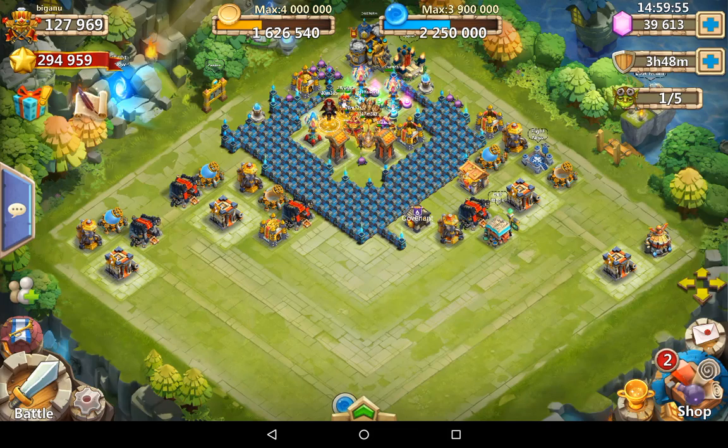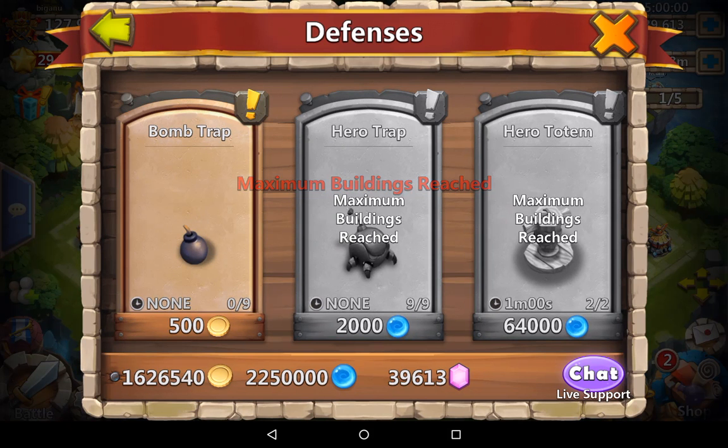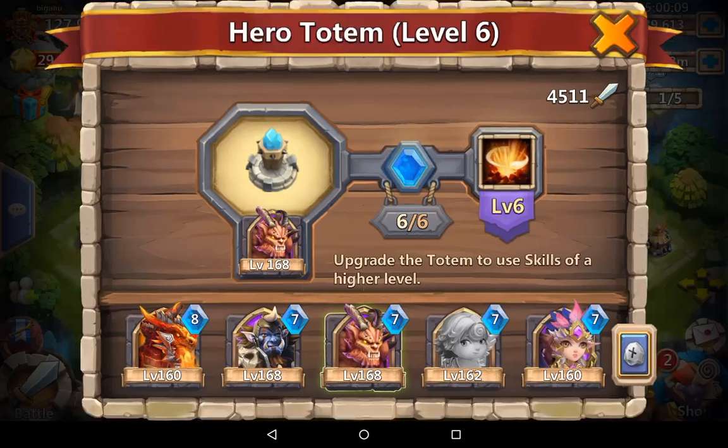To hire these totems, you need to go to your defenses and just click on here. If your town hall is level 16 you'll get one totem, if your town hall is level 20 you'll get two totems. Right now I just upgraded them to level 6 - all you need is just mana to upgrade and some more time. I purchased gems and just made it to level 6 quickly so I can show you guys in this video.